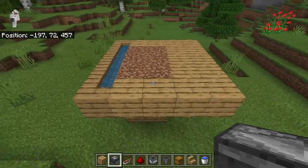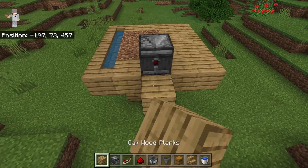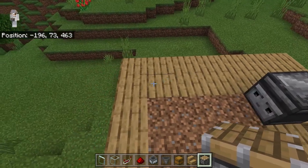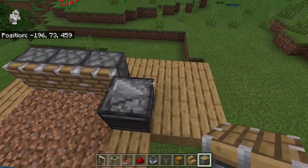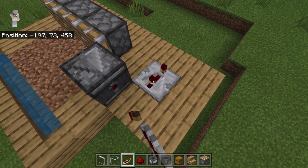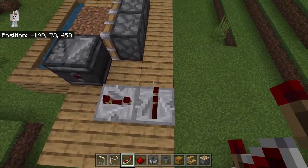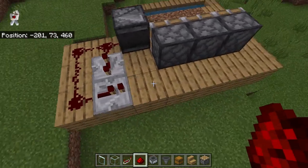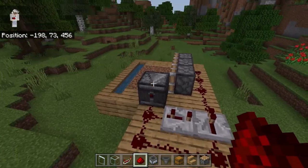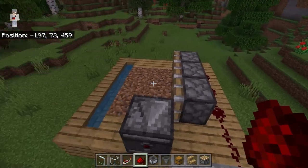Now you're going to come over here and place an observer with the face facing this way. Then extend out six blocks just like this so it's a two by three. Now come over here and place three pistons. Then place one redstone repeater facing this way and click it two times. Then place another redstone repeater facing this way and place some redstone filling this part in, making sure you extend it all the way so it's connecting all three pistons.